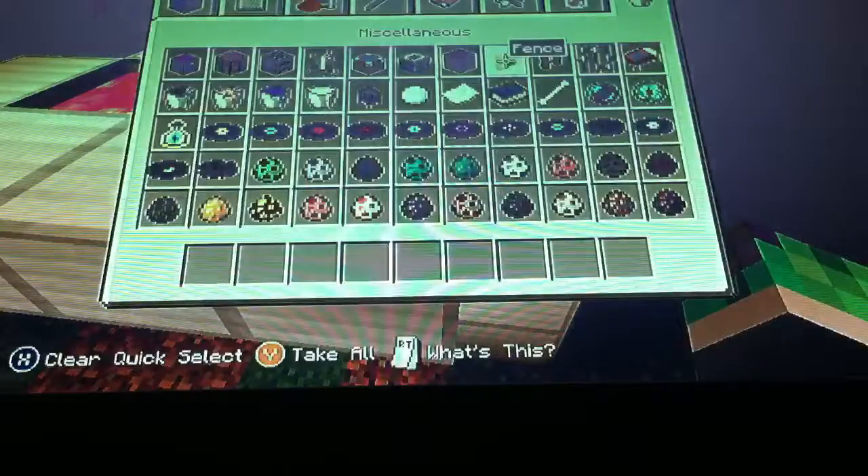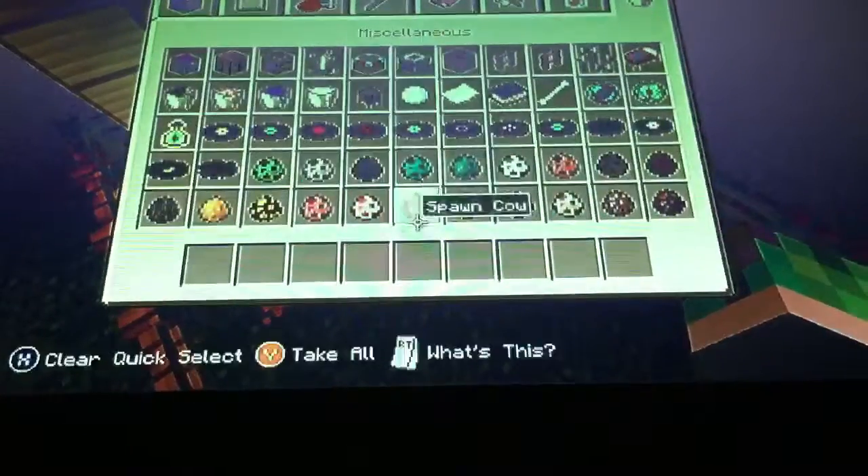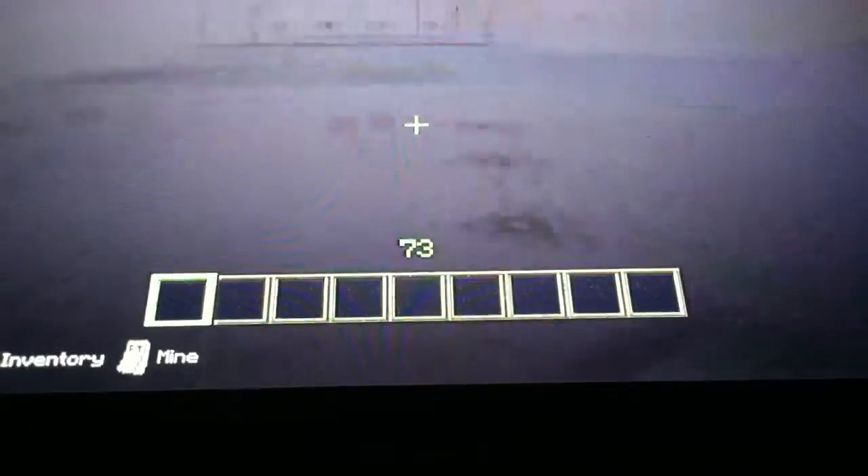We'll kill cows — cows, because pigs are awesome, pigs need to be alive. Cows are just stupid. So yeah, this device will kill these cows, and it won't be raw — it will be cooked. So let's watch these suckers die. Now you just click the button, and that's what will happen.